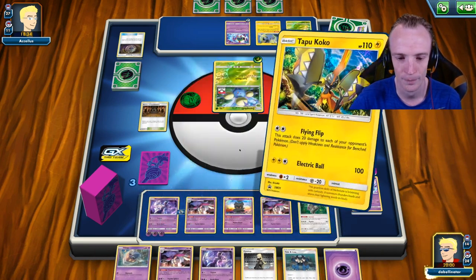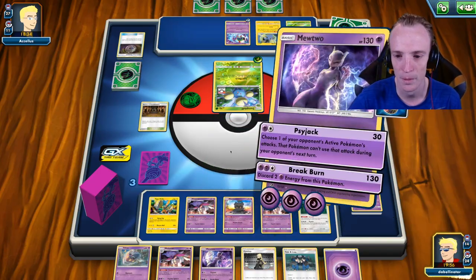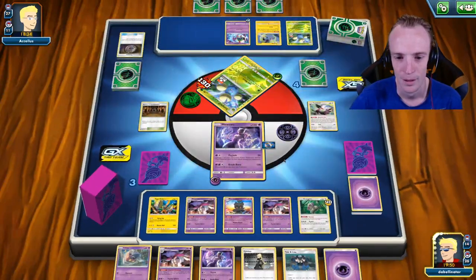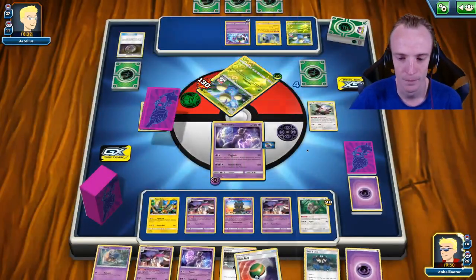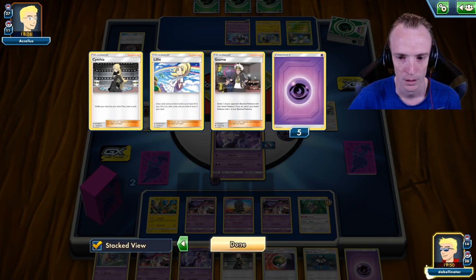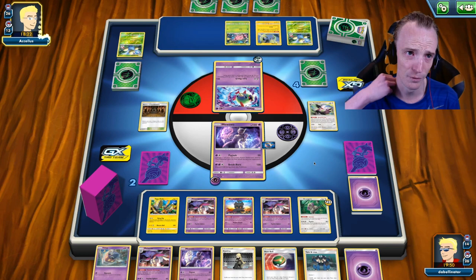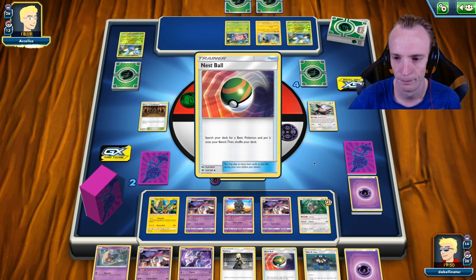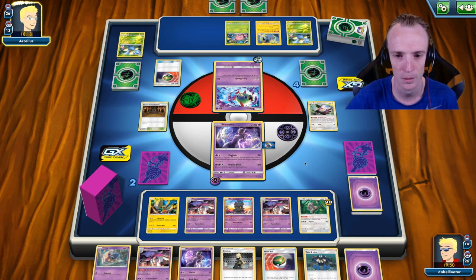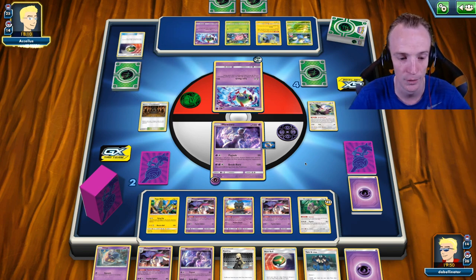Don't think there's anything else I want to do at the moment. We just Breakburn — smash through the Jumpluff. Get myself another prize card. So I just need one more Psychic Energy, that's the thing I'm going to be looking for. Five, six, seven — so I should have four more somewhere. I've burned through the deck pretty quickly so I should be able to find my way into another one. If I whiff I should have a second chance on it as well.